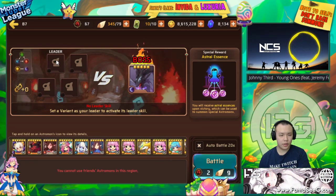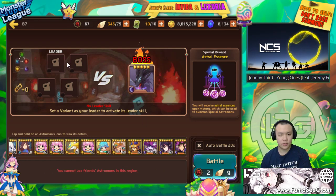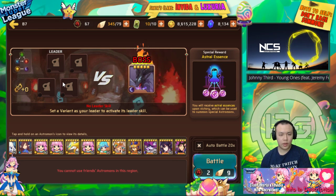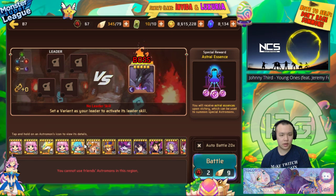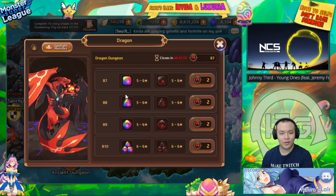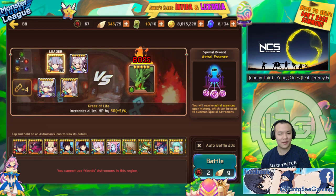Dark Birdie has an HP lead for dungeons, so you could run Dark Birdie lead with Dark Miho and then like Light Shiva or Light Odin as your tank — they should be Evil 3. Not a lot of people have Evil 3 nat 5s, but if you're trying to auto Dragons you should probably have Evil 3 nat 5s.